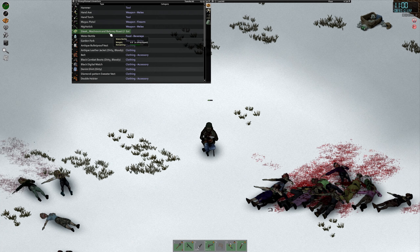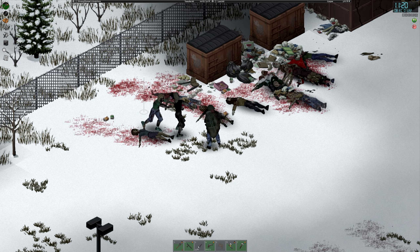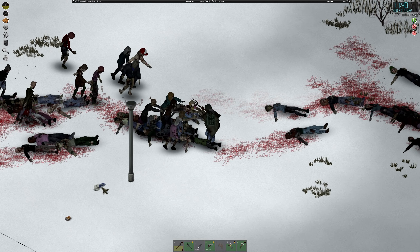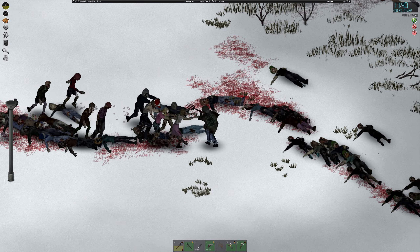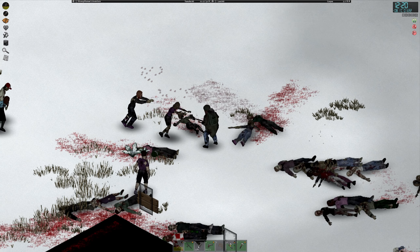She takes a moment to rest and eat steak, mushroom, and bologna roast. What is there not to love? Zombie killing and steak eating — life is good for Strongwoman in the zombie apocalypse. With groups like these constantly around her, it's going to be easy to get to those 10k kills. She probably won't even need to go to Louisville — she just needs to clear half of West Point and she'll be done.